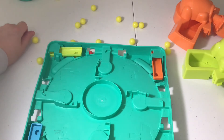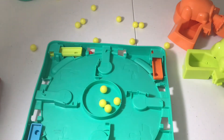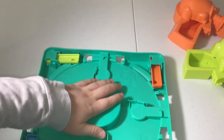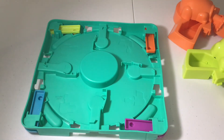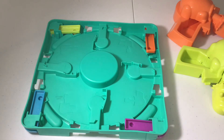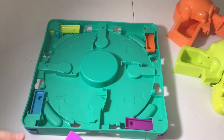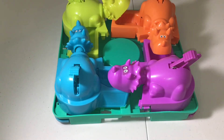Start by throwing the marbles back in and counting to make sure you have all 20. Then put the cover back on top. Next, put the dinosaurs back into the game, and this is what the game should look like when stored.